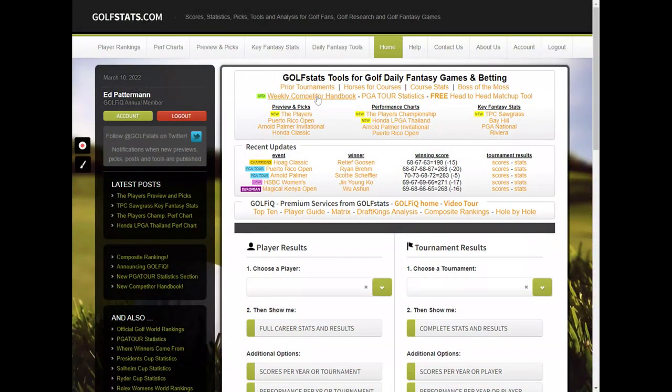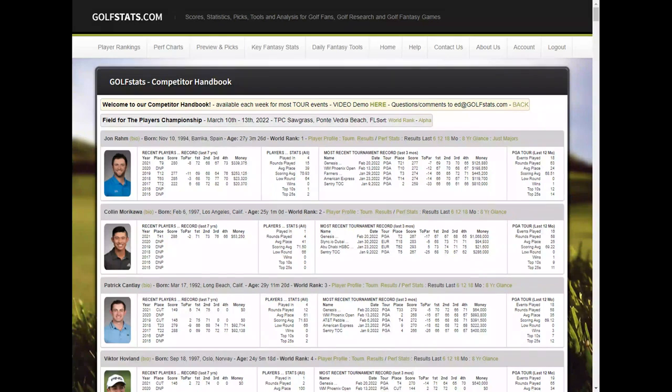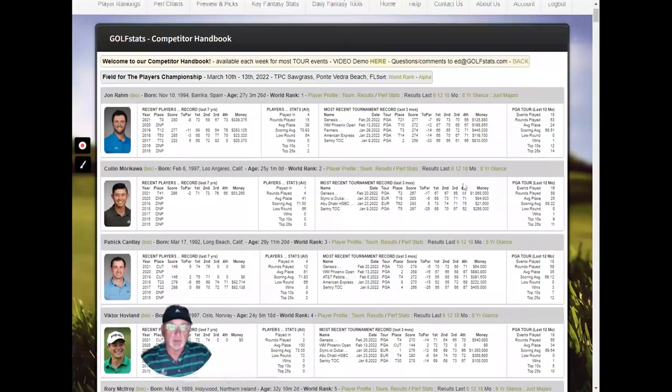We also provide every week a competitor handbook, and you can pick it for any of the previous two weeks on tour. This is a summary for every player in the field on how they've done in recent tournaments and their stats. For instance, Jon Rahm has played in four Players' Championships, 15 rounds, average place 39, etc. This will show their most recent tournament record over the past three months and their PGA Tour record stats over the past 18 months — a lot of background and current information for every player in the field.